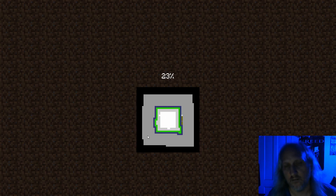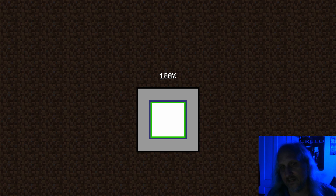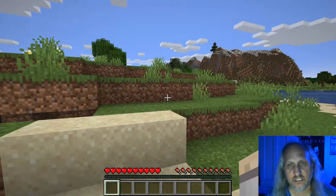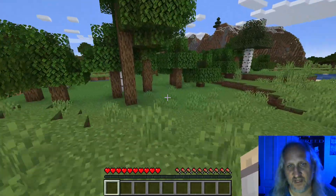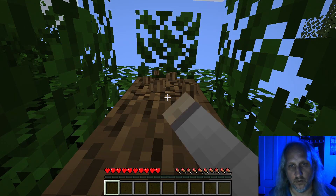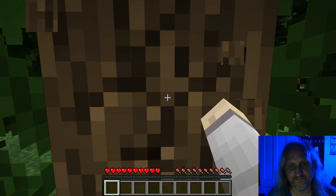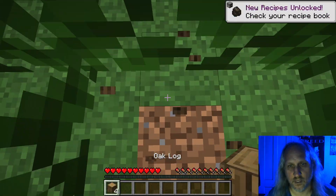Here we go. It's always exciting to start a new Minecraft world. You have to find resources, build your house, make sure you're safe. Hopefully you don't get your face eaten off in the middle of the night. Oh look, dolphins! This isn't a bad place to start. So what's the first thing you do when you play Minecraft? Of course, you have to get some logs so you can make some tools. Let's get some wood going and chop up this tree.